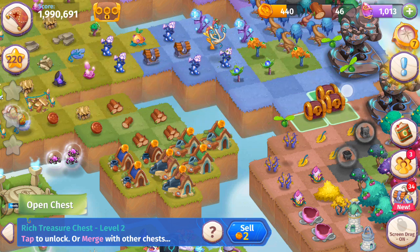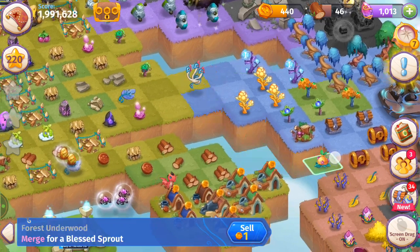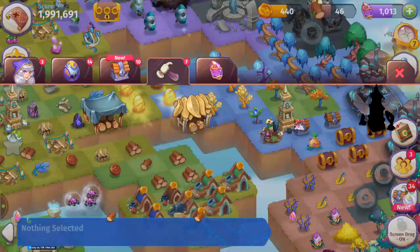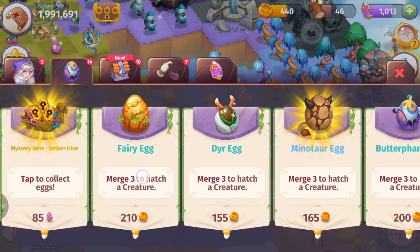Moving those back — here we have five of these glowing plants level three, fill that there. Getting those eggs. So we've got one more fairy egg — if we get one, we should have a five-merge. There we go — merging these five fairy eggs.